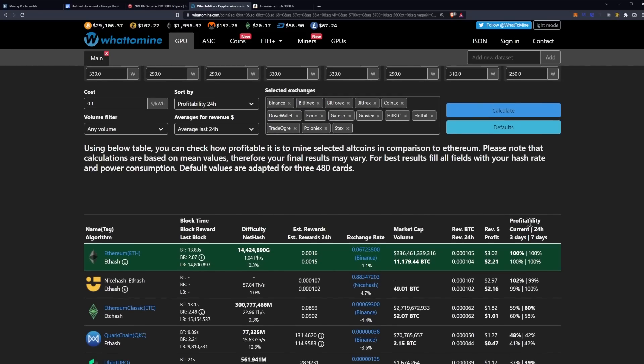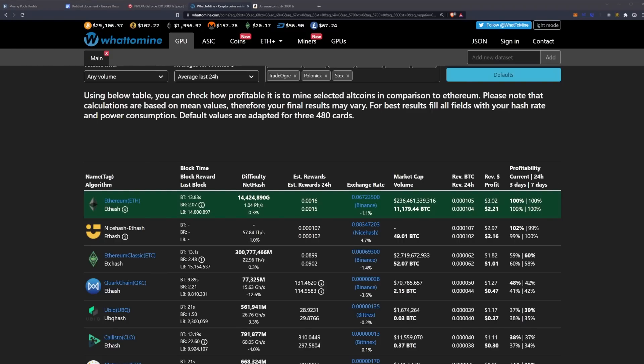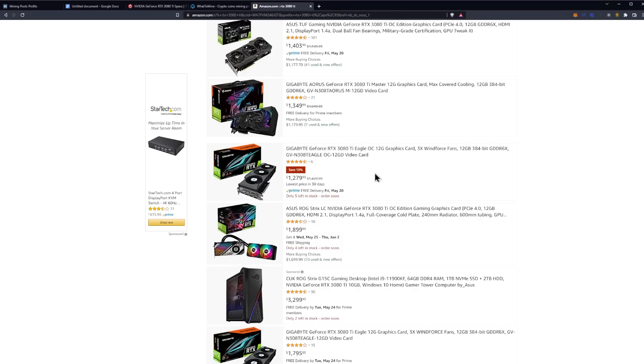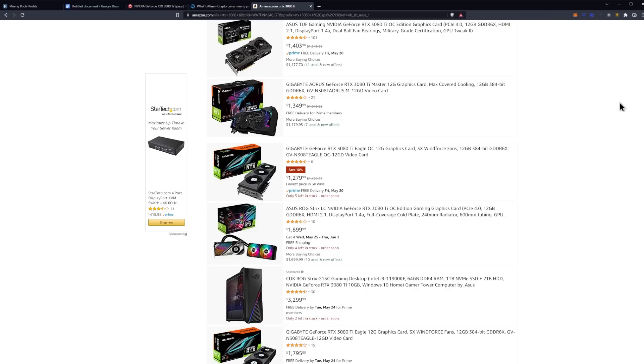On Ethereum Classic, you're looking at $1.82 a day in revenue with $1.01 a day after power. Now if we take Ethereum, we have to keep in mind that the merge is coming soon and this may not last forever. Theoretically, if you picked up an RTX 3080 Ti at around $1,279 — one of the standard prices, maybe $1,259 — let's take $1,280 and divide by the $2.21 profit after power at 10 cents per kilowatt-hour. You're looking at an ROI of 578 days. Yes, that's over a year, but not quite two years — looking pretty good if you didn't have to worry about the merge.